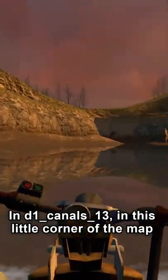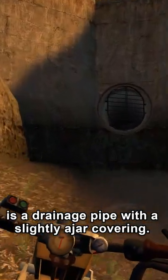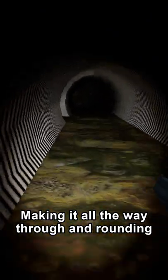In D1_canals_13, in this little corner of the map, is a drainage pipe with a slightly ajar covering. Inside is a long tube of toxic sludge. Making it all the way through and rounding the corner will present you with this.